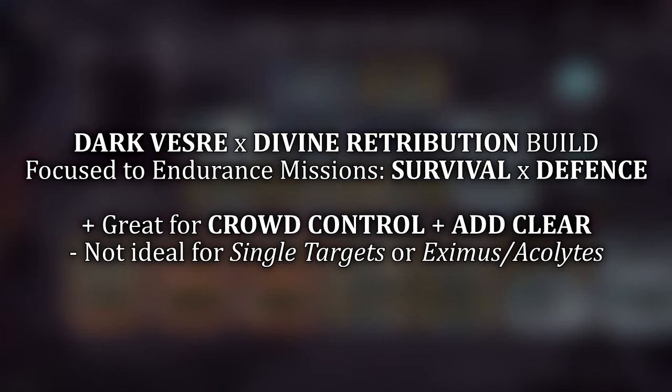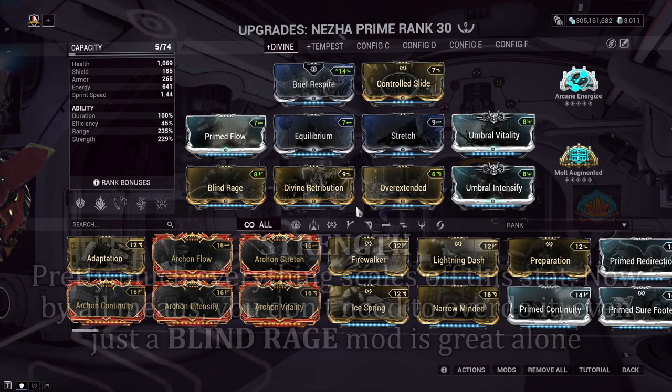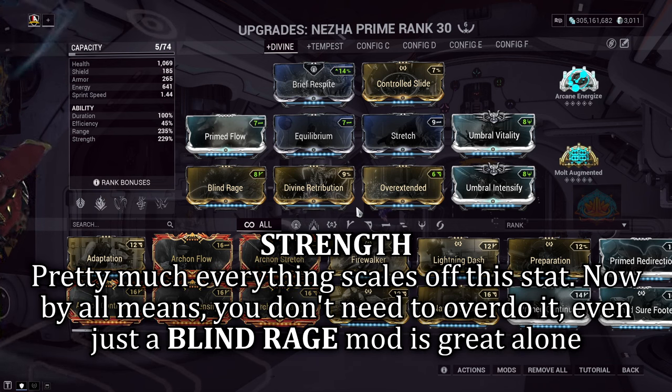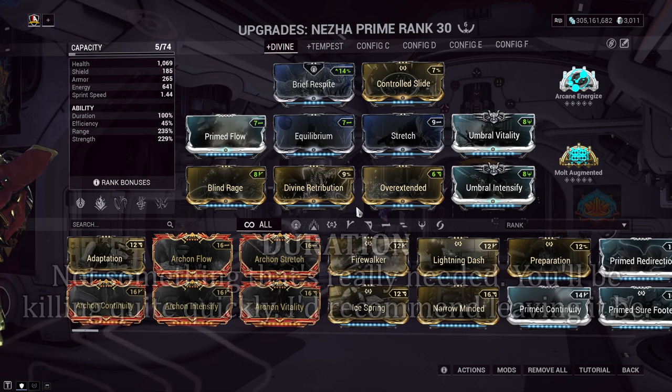Build number one covers the Dark Verse build, as it's more practical in more areas. Range is your most important stat regardless — you want to impale as many enemies as possible, and range lets you do just that. Strength is great for pretty much everything here, as all abilities scale off this stat with no downside to increasing it. Duration isn't really required — you can hurt it a little with Transient Fortitude mods if you want more strength, but don't hurt it further and you don't need to buff it either.